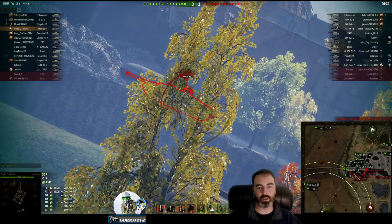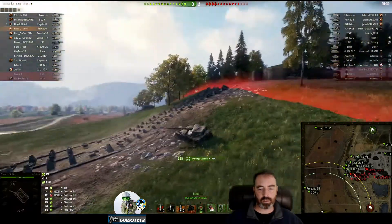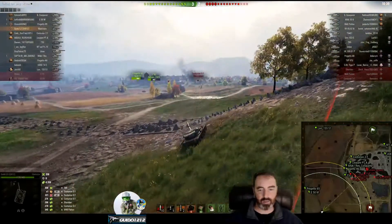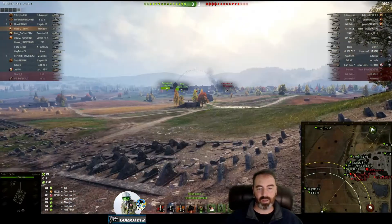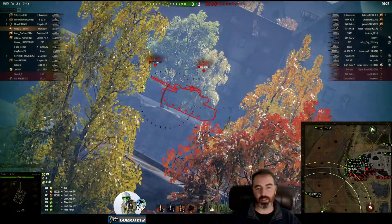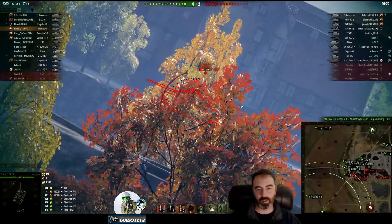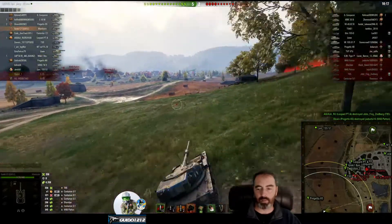One of the big weaknesses of the Manticore is that the gun elevation is absolutely atrocious, so you've got to be careful. You'll notice I get on this little ridge right here which allows me to not need much gun elevation — I actually need depression from where I'm sitting, which works out because it's got good depression. It just has nothing in elevation. That's a little bit of an issue hitting these guys, but he dies and we are now folding around.